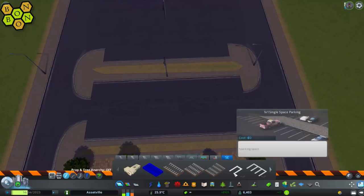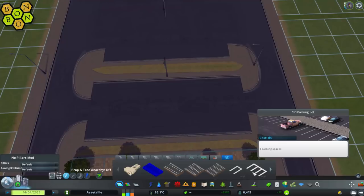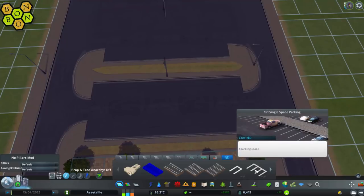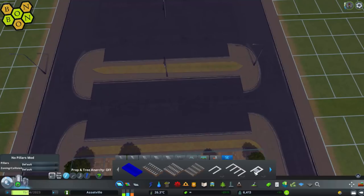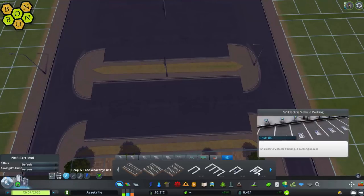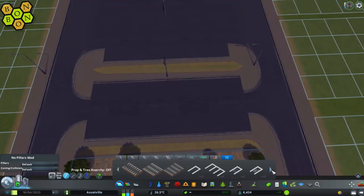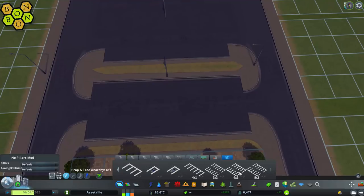Now we're going to have to put in some parking bays — you can see these are blank. We've got a single space bay, a 1x1. Then we've got a 1x1 accessible parking bay, a 1x1 electric vehicle parking bay, a 4x1, a 3x2, a 4x2, and an 8x2. Those are your options.